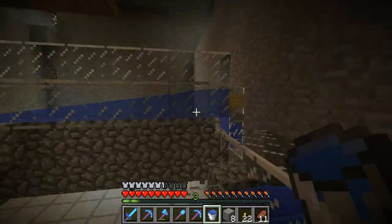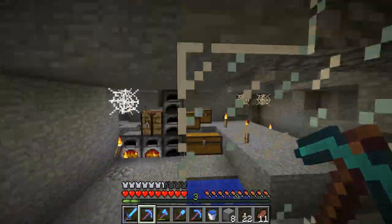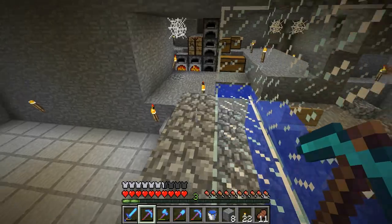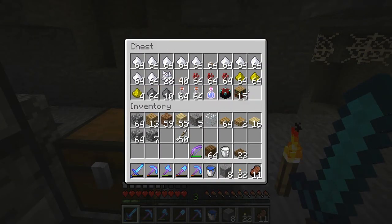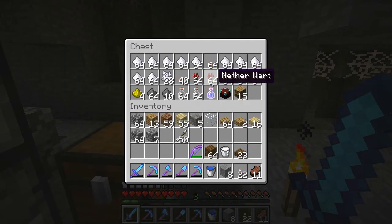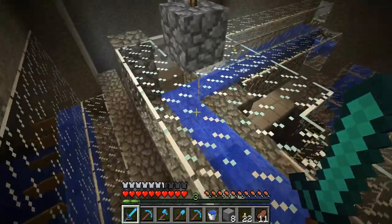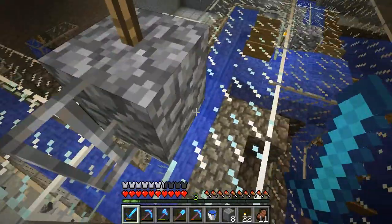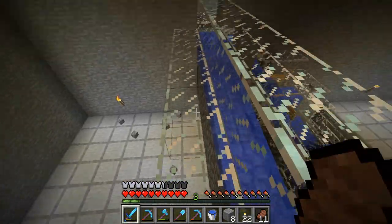I'm either gonna keep it like this or board these up so it's all cobblestone on the wall. I come in one side and go out the other. I've cleaned up a lot - I think I'm just gonna block this wall off and make another entrance over here. I brought over all the potion stuff. I'm gonna need sugar, mushrooms, spider eyes for the fermented spider eye, and all the stuff to make the splash potion of harming two.